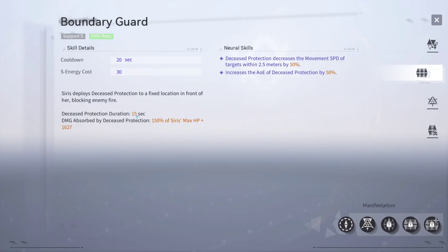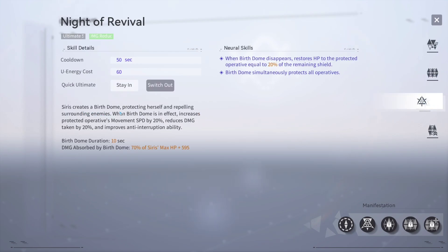Going over to her support skill — this is where you're probably going to get the most value from her, because you're most likely not going to be using her on point. She can do pretty good damage as a shotgun user, but she has great utility making her a great support for your main DPS. This skill deploys DC's Protection to a fixed location in front of her, blocking enemy fire — essentially a gigantic wall. Her ultimate creates a Birth Dome protecting herself and repelling surrounding enemies. When the Birth Dome is in effect, it increases the protective operative's movement speed by 20%, reduces damage taken by 20%, and improves ignore interruption ability.